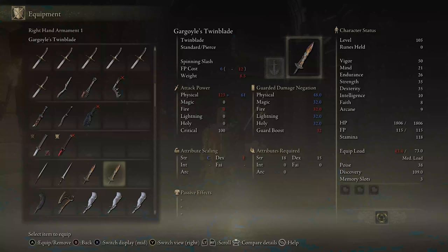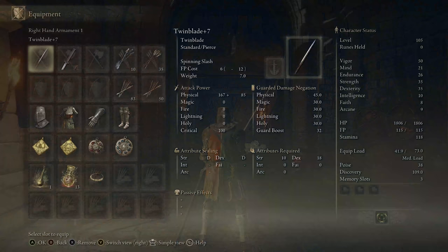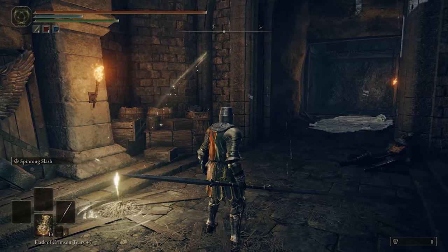Number 5, the Twin Blade. Now this is a beast of a weapon that lets you perform a 360 degree spin, and best of all, it can be performed twice in one execution.